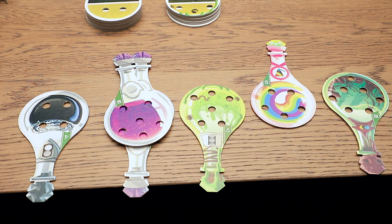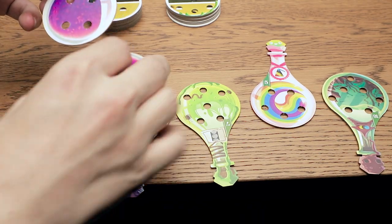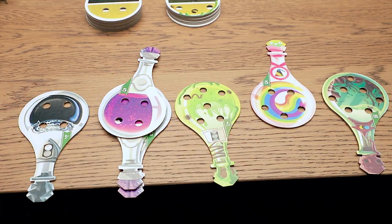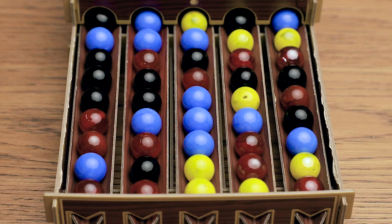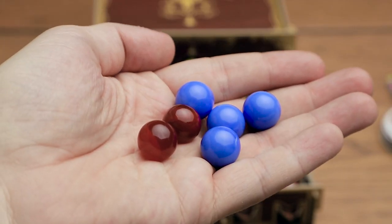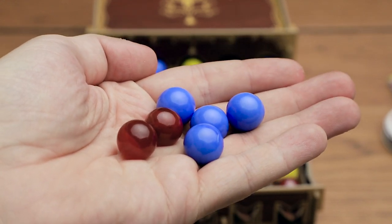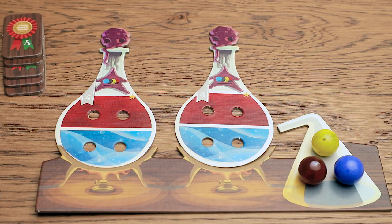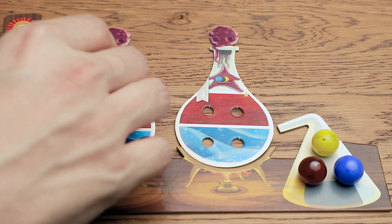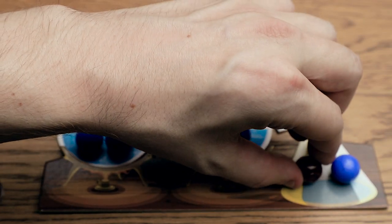Here are all the potions I've completed and I'm going to use one of these. This allows me to take one ingredient for free. No explosions triggered and that just gives me an extra red one right there. Six marbles, not too bad. We're going to apply them to our potions and bring this one over from our pool.